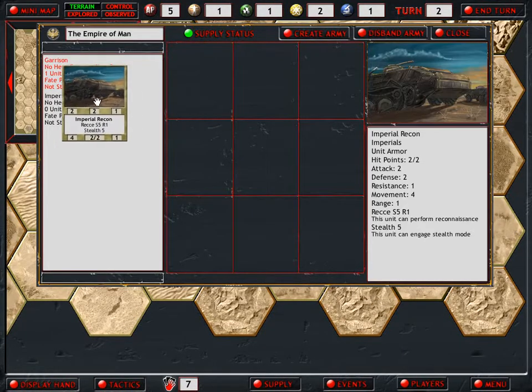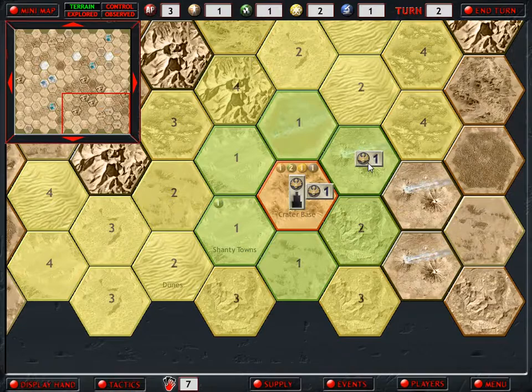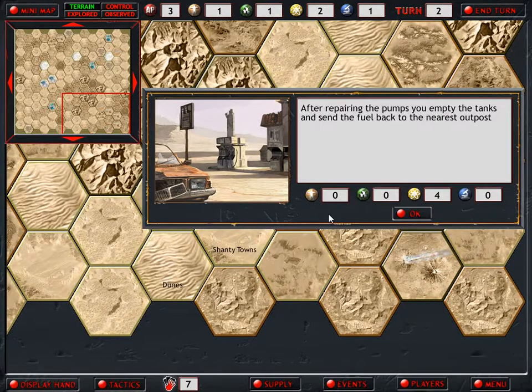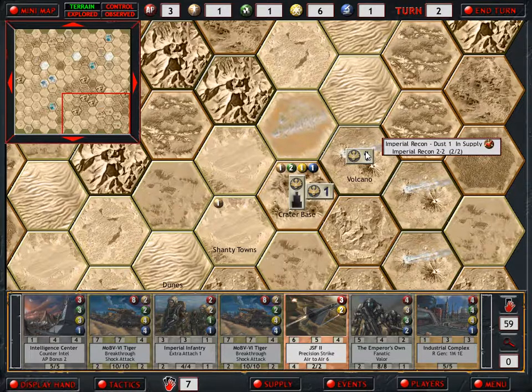Let's deploy our Imperial Recon and get it added to Dust 1. Re-stealth it and move it into the volcano here. Holy crap - an abandoned gas station! We may choose to de-stealth and claim it or remain and observe it. We will totally claim it, getting 4 energy. Who puts a gas station at a volcano? I'm not actually going to re-stealth us this turn though - I want to draw a card instead. Rangers.